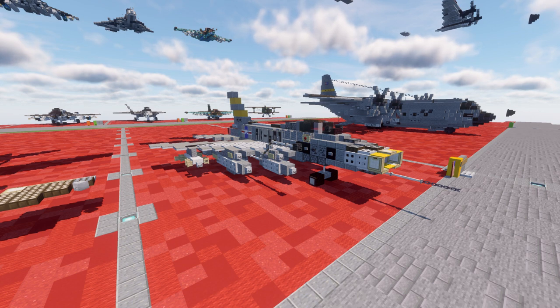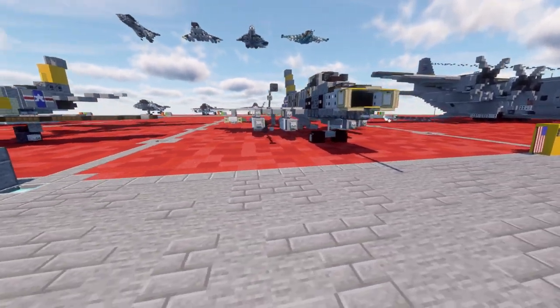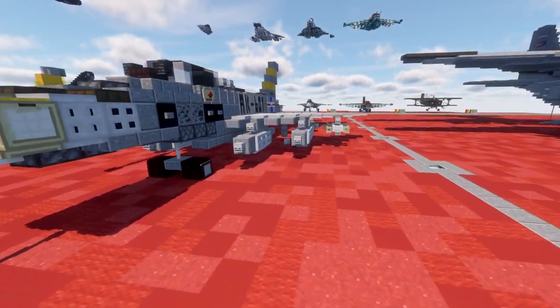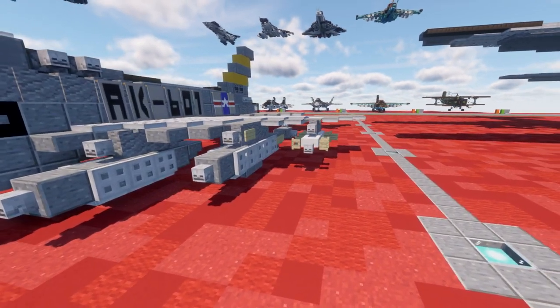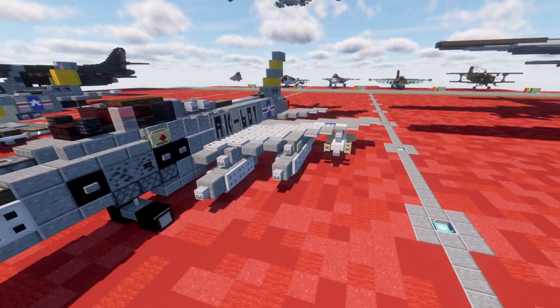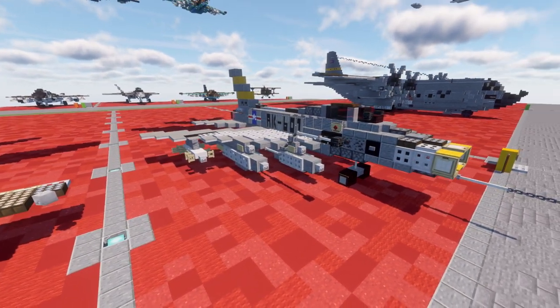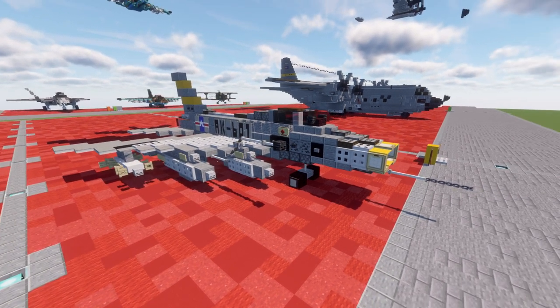Let's move in and take a look at the aircraft. We have both the in-flight and landed version available. The version in front of us is equipped for an air superiority role — it has drop tanks for extra range for escorting, missiles on the wings for air-to-air combat, and a rocket as well. You could also put bombs on if you want, but this version is designed for the fighter role.